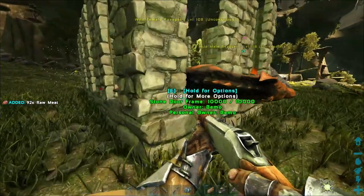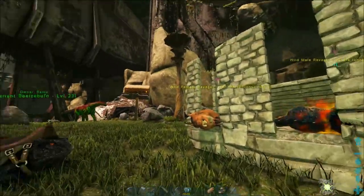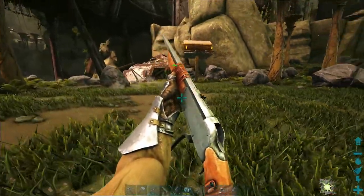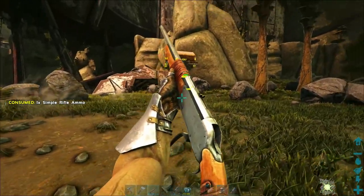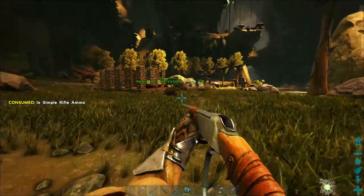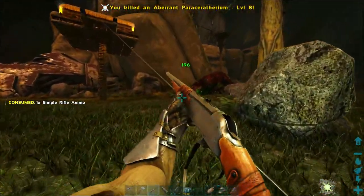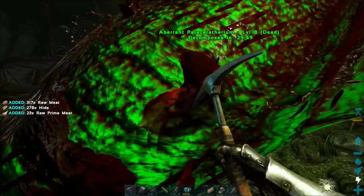Let's go ahead and throw some regular meat in you as well. I wonder if it's even worth it to try to kill one of those paracers for prime meat. What level are you buddy — level 8, should be able to take them out. Don't destroy my base! Well, mistakes have been made — get off my base. Watch — I'm gonna have both those ravagers tamed before I get rid of this paracer. Now give me that prime meat. It's gonna be more prime meat than I'll need.